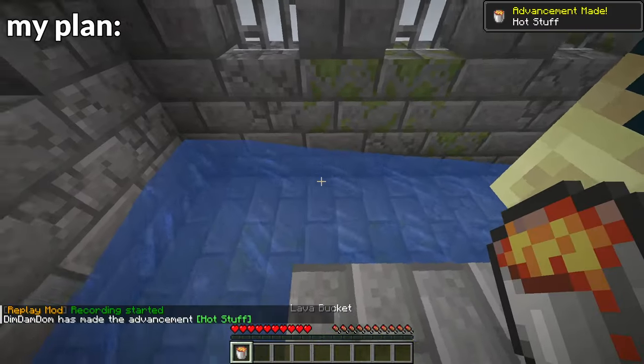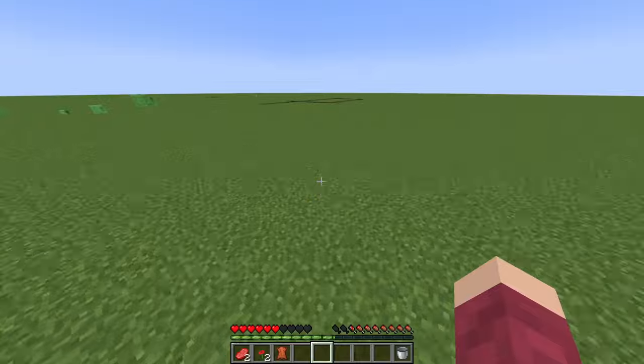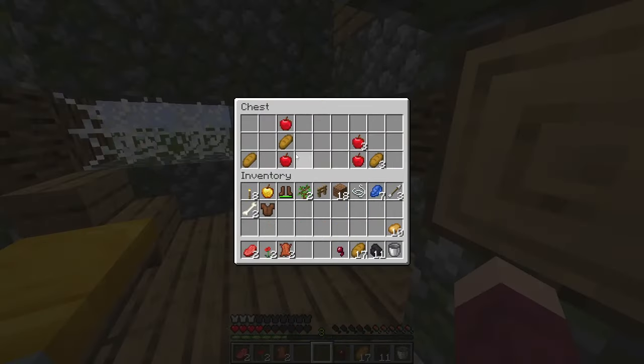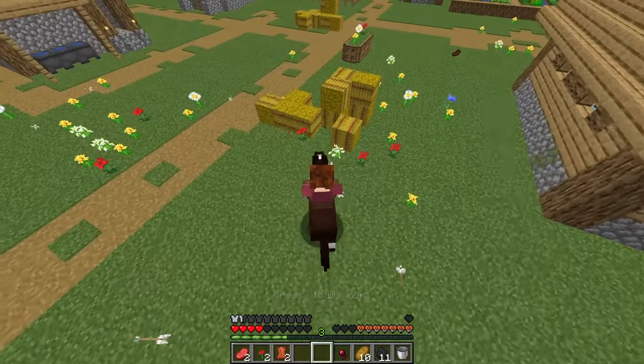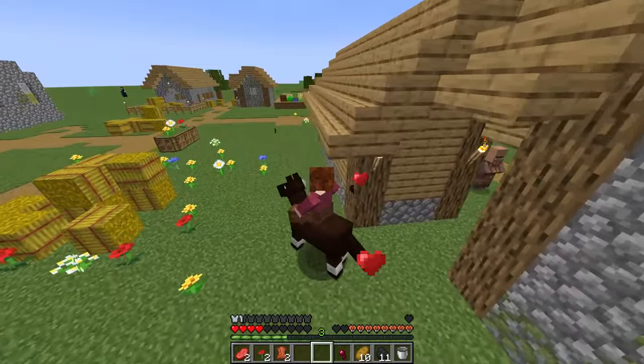The reason I needed a bucket was so that I could use lava and water to build up a nether portal. In the meantime, I started looting every structure I saw. I found some armor, some food, a saddle, and tamed a horse. Getting a horse isn't vital at all to beating Adventure Mode — I just wanted a horse.